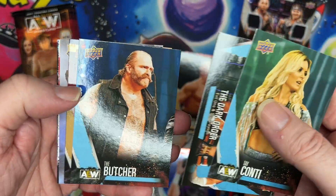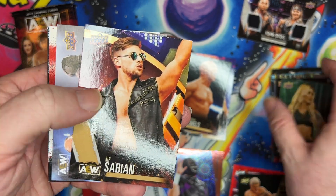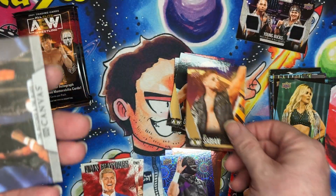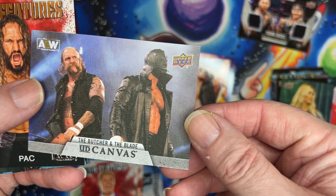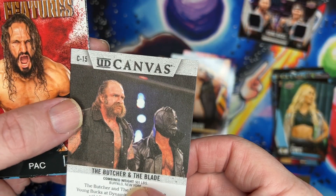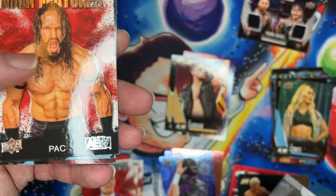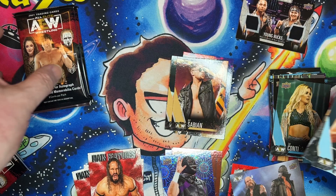Tie here, base card, the Butcher. There we go, got a gold — and there is our first canvas, yes! Butcher and the Blade, number 15. Let's set that down there, and features followed by two base cards.